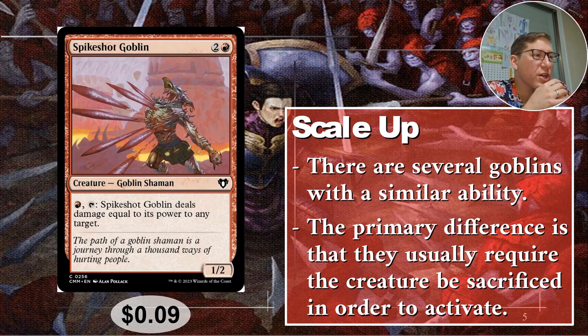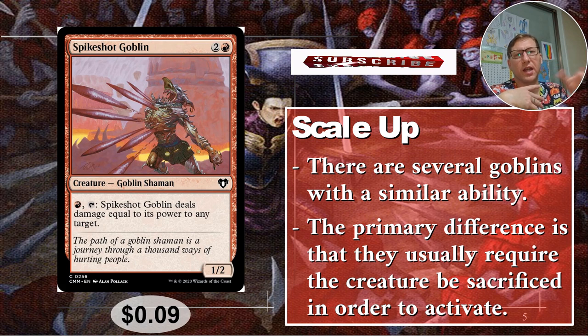Number five: Spike Shot Goblin, two and a red. This sounds not good right off the bat — three mana for a 1/2, not great. But let's keep reading: for one red mana, tap him and Spike Shot Goblin deals damage equal to his power to any target. A lot of creatures, especially goblins, have similar abilities, but this one you don't have to sacrifice it. You just tap him and do it over and over. This is especially good with equipment decks — put a whole bunch of equipment on him, then every turn just tap him, or have some untap effect to keep dealing huge damage. Nine cents.